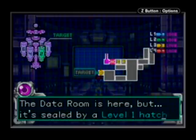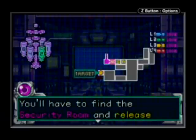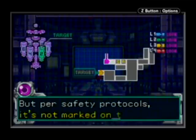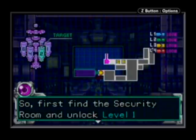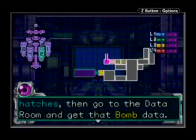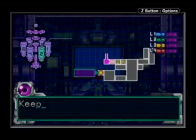The data room is here, but it is sealed by a level 1 hatch. You'll have to find the security room and release the level 1 locks. Per safety protocols, it is not marked on the map. You'll have to find a way on your own, Samus. First, find the security room and unlock level 1 hatches. Then go to the data room and download — get that bomb data. Is your objective clear? Yes sir, Mr. Computer sir! Keep an eye out for the S.A.X.